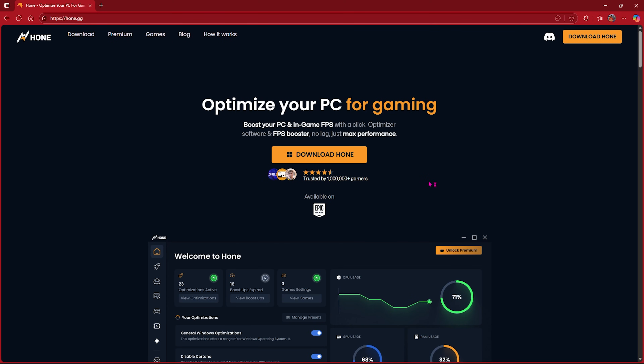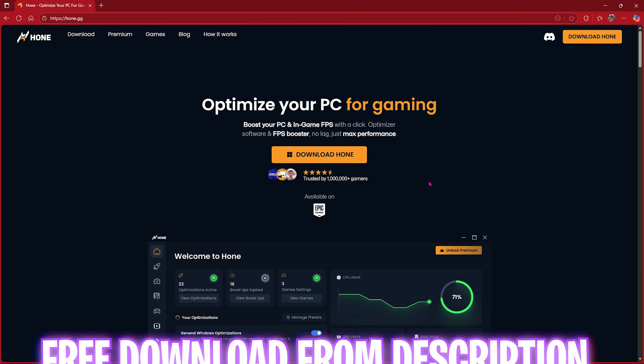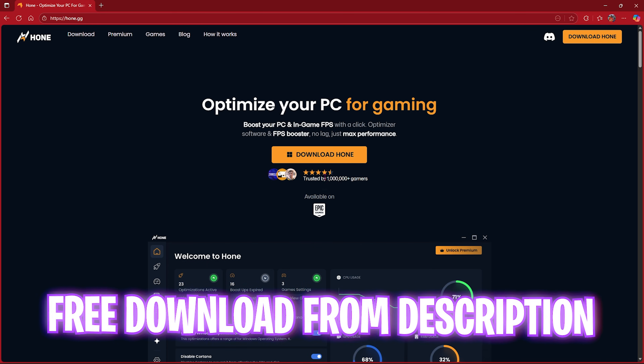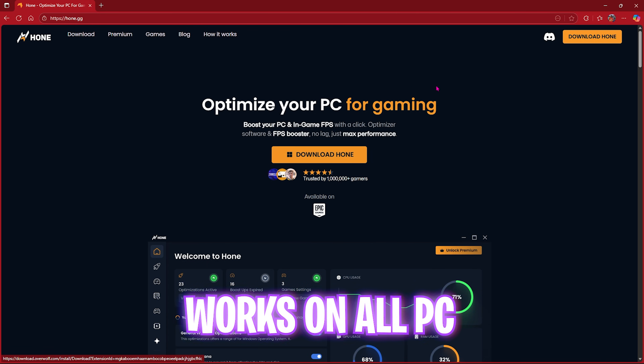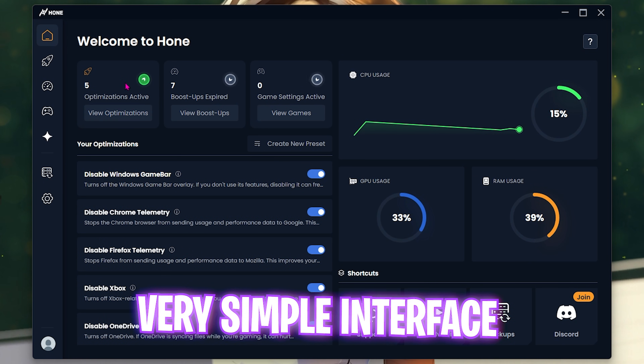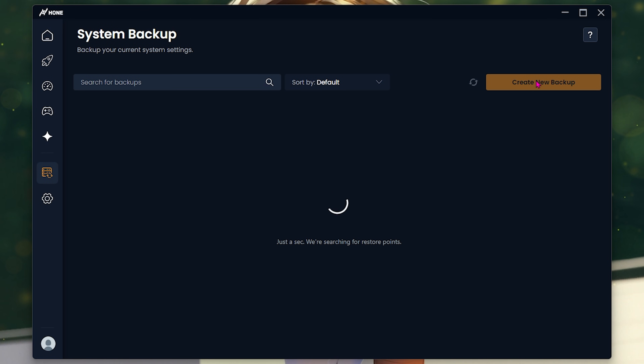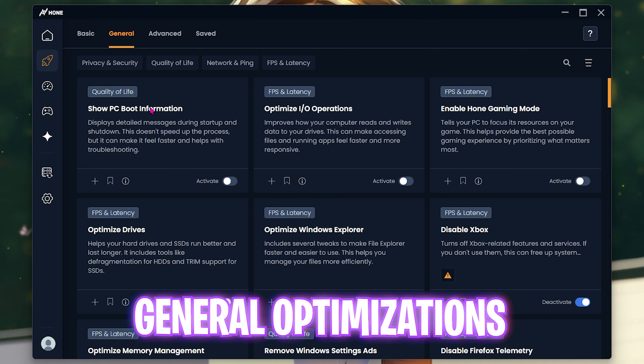Next step is fixing game issues and optimizing your PC using Hone.gg. I've left a free download link in the description below. Open up Hone on your PC and you'll find Optimizations, Expired Optimizations, and Game Settings. Go to Backups and create a new backup — it's always recommended to create a backup before making such changes.